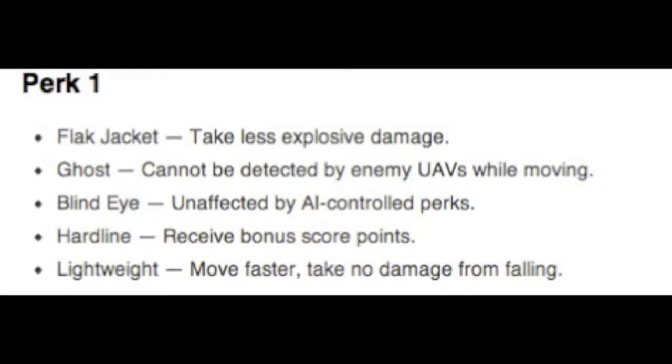Moving on to perks, we have some big changes. For Tier 1 perks, we have Flak Jacket, which is the same as always. Ghost is very interesting — you cannot be detected by enemy UAVs while moving, so if you're camping in corners, you're screwed. Blind Eye is the same as in MW3, unaffected by AI-controlled killstreaks. Hardline gives you bonus points faster — I'll explain that later. And Lightweight, as usual: move faster and take no falling damage, which is pretty awesome.